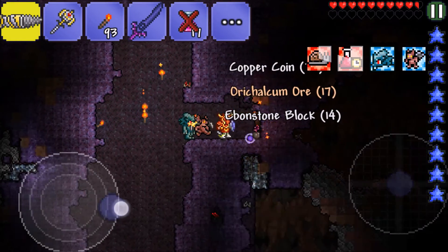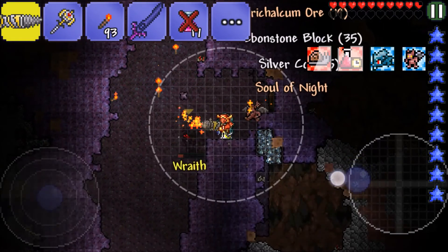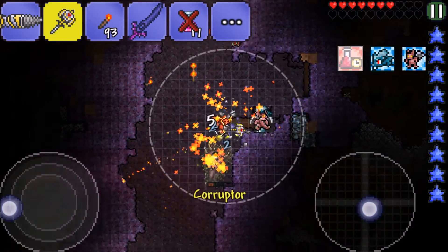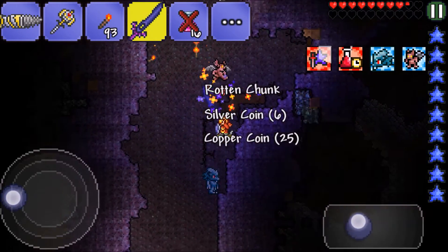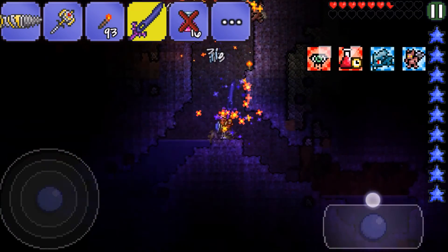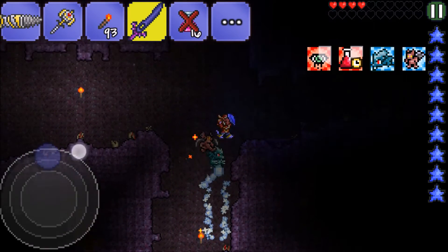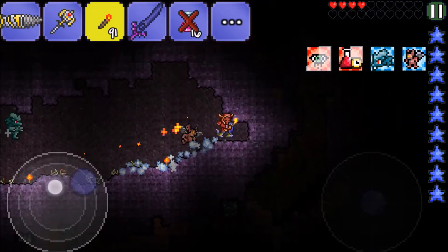Get out of my face, Wraith! Got Souls of Night - does that mean it's nighttime, or it's just dark enough for Wraiths to spawn? We got a Wraith Banner - beautiful. Eat Pwnhammer to the face! Got Rotten Chunks, still not getting what we need. I don't know why I'm staying in this little hole either, let's just go back up here where there's a nice flat surface.